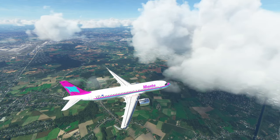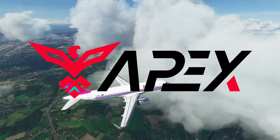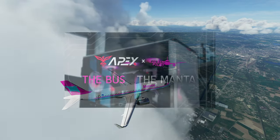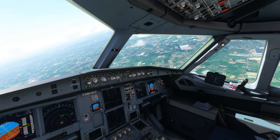Just before we get started, I'd like to remind you about our partnership with Apex Gaming PCs, where we have some custom 320 Simpilot flight simulator computers - we have the Bus and the Manta. You can customize them on the website and use the code 320simpilot to get a discount of five percent, and you'll also be supporting the channel if you do buy one. Right, let's get on with the video.